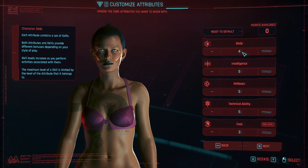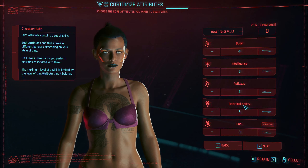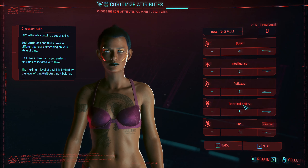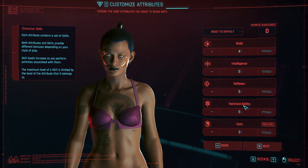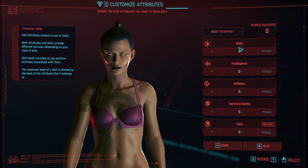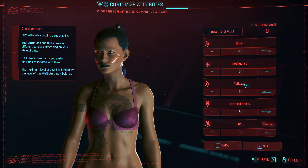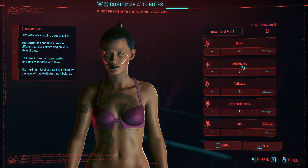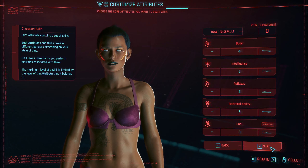So I have a feeling we're going to pump all four of these up. Tech doesn't have to go very high — I think it was around seven or nine where you can craft blue items, so I don't need Tech to go much farther than that. Reflexes — once I decide on the gun. It's definitely not going to be a Body weapon since I did shotguns last time, so it's probably a handgun or an assault rifle. Intelligence for hacking, and I do need Body to actually just survive. So there we have it.